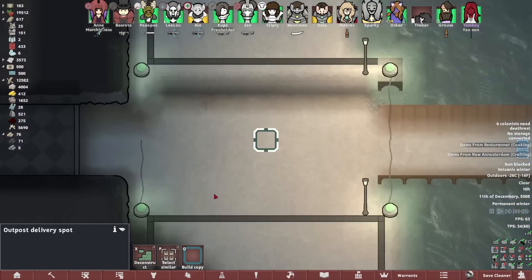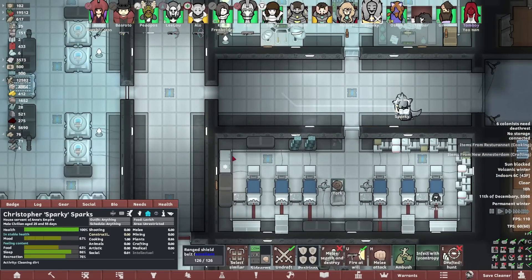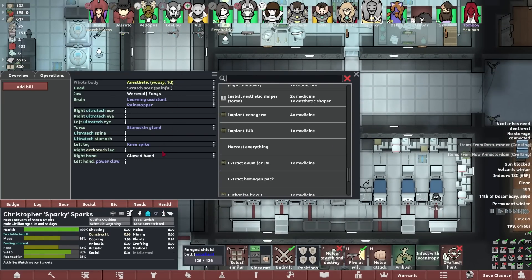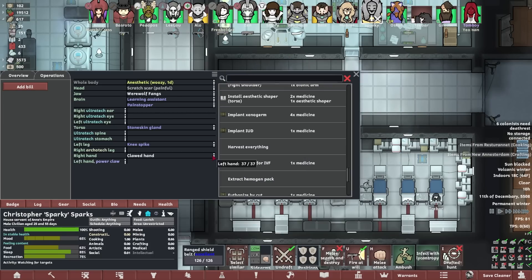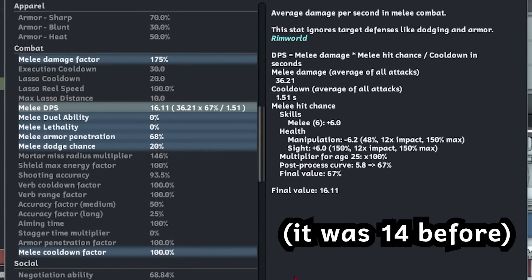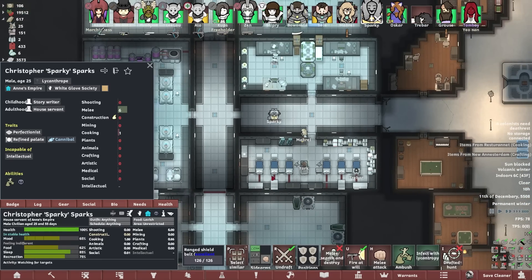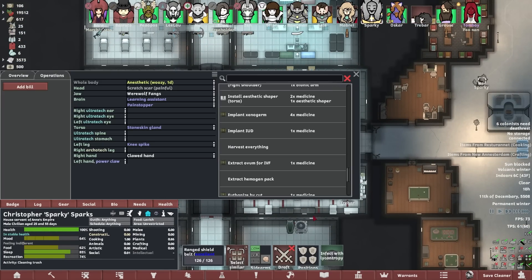Werewolf circus — good with 100% less werewolves. Hey Sparky, how you doing? I think you've finished the first round of surgery. You look pretty good, to be fair. Installed power claw — what's the damage on that then? Just 11. Clawed hand — you can't see that one, that would be illegal. Oh yeah, look at that — that's gone up. 11 point... 16 point. 16.11! A little training and maybe you won't be so unbelievably shit.